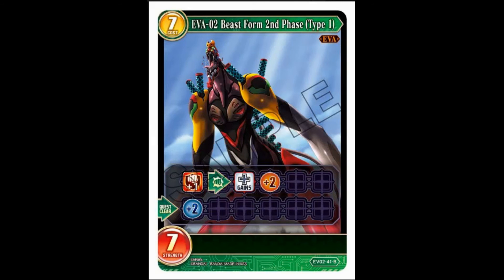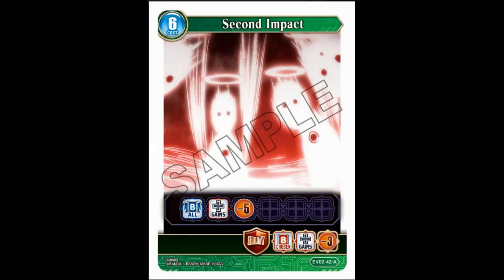EVA Unit 2 Beast Form Second Phase Type One — seven-cost, seven-strength, double breaker. When it fights it gains plus two strength and quest clear: you get plus two time, which is actually an interesting quest clear ability — decent ramp. I don't remember the rebuild movies particularly well; I don't think they're particularly good, not like the original series.